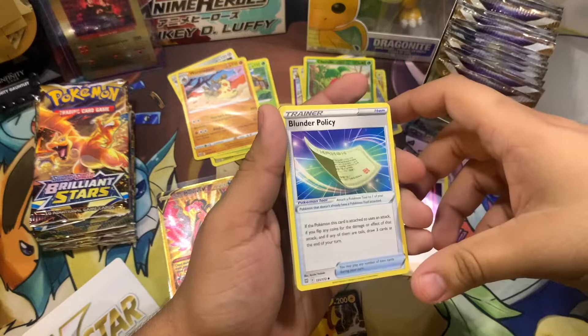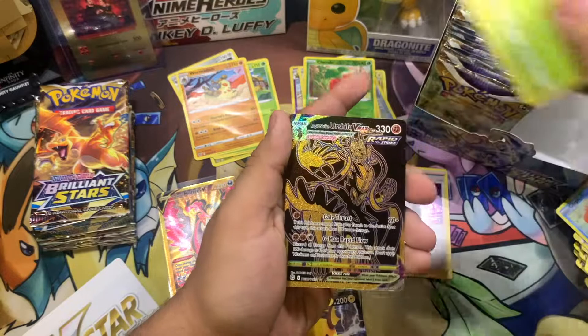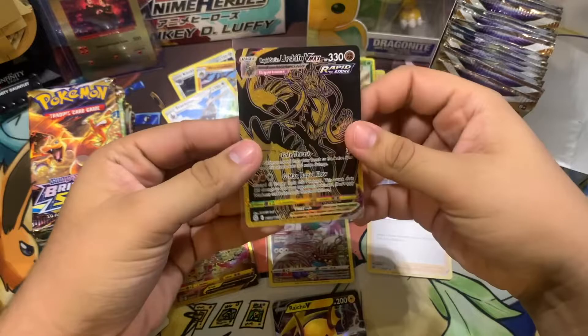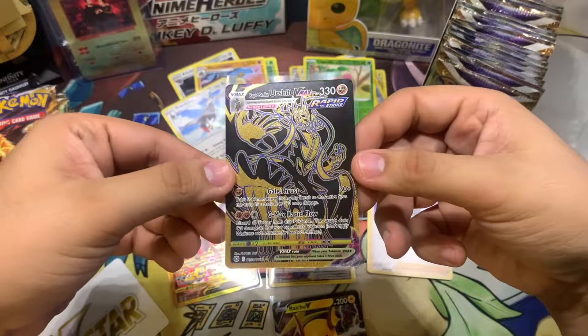Whenever I finish collecting those rare cards — I think I just need two reverse holos — a Blissey, Plusle, Luxio, Hitmontop, Burmy, Staryu, Clefairy, Cherubi — whoa! We got that gold and black Rapid Strike Urshifu VMAX! I did not expect to pull this one either, holy crap! That's a clean card. I did pull the Urshifu VMAX before but that was on the VMAX Climax — damn, that's a sick card right there, I'll take that!